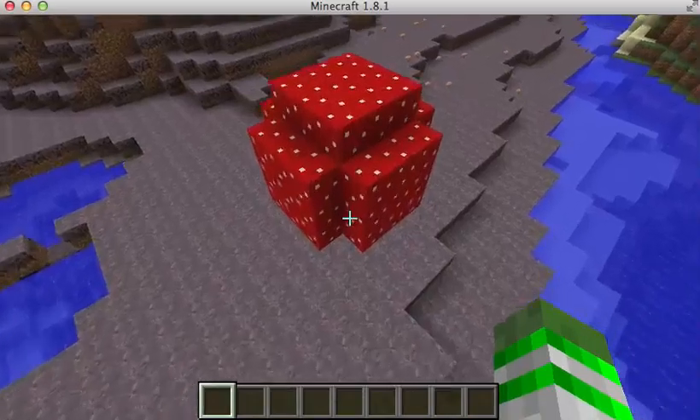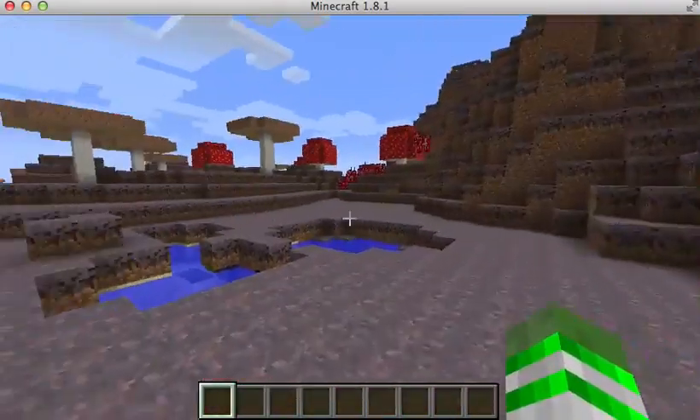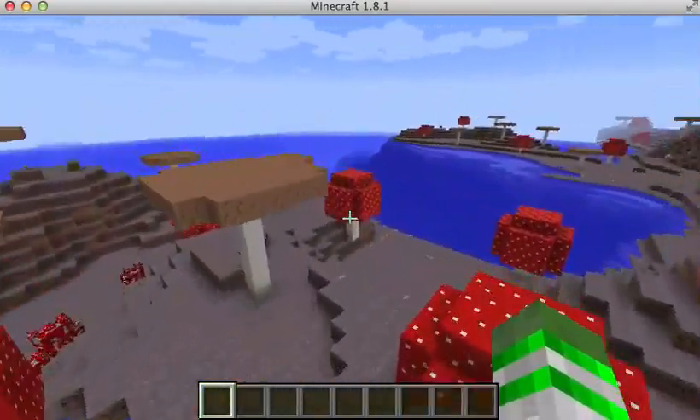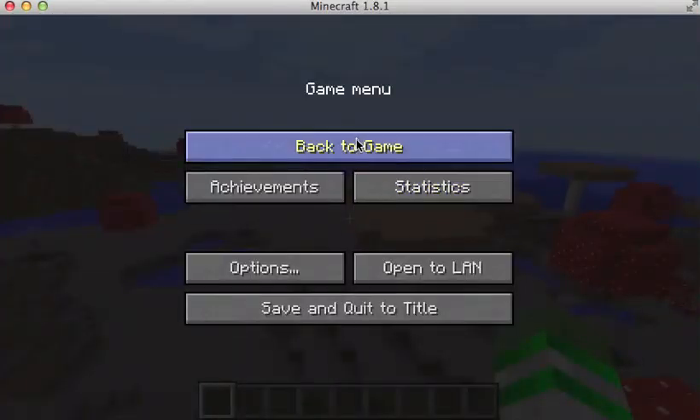You need a silk touch pick to dig this and then it will give you the block, or it won't give you the block. And this is the mushroom biome. Please do like, subscribe and comment below. Thanks for watching. Bye.